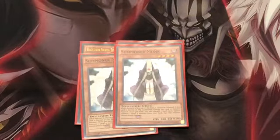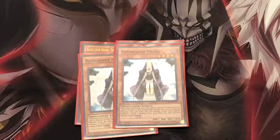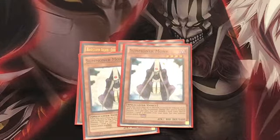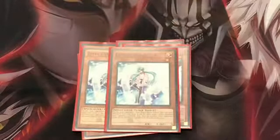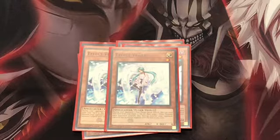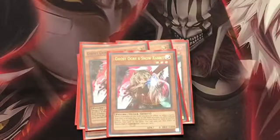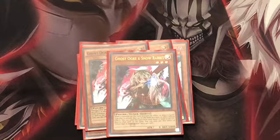I also run two Summoner Monks, mainly for rank 4 plays. While it's on the field it can't be tributed, and you can pitch a spell from your hand to the grave to special summon a level 4 monster from your deck in defense position. It can't attack, but that doesn't matter since the main priority is going into rank 4 builds or link summons. I also run the hand trap Effect Veiler to target an opponent's monster and negate their effects during their turn.